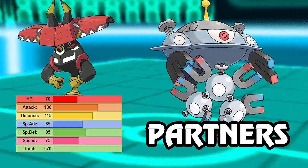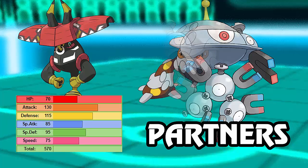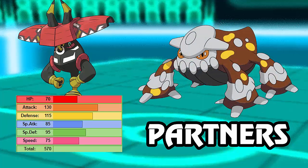Scarf Tapu Bulu is also an option, especially if you're lacking speed on your team - 75 Speed is very usable with a Choice Scarf. Next up we have Heatran, which pairs very well. Looking at all of Tapu Bulu's weaknesses - Poison, Fire, Flying, Steel, and Ice - Heatran resists all of those and is even immune to Poison and Fire, so it can switch in super easily to any one of those attacks.